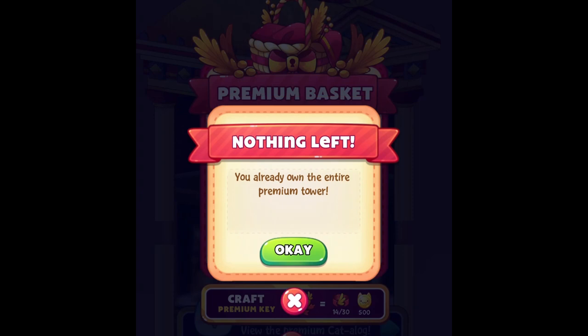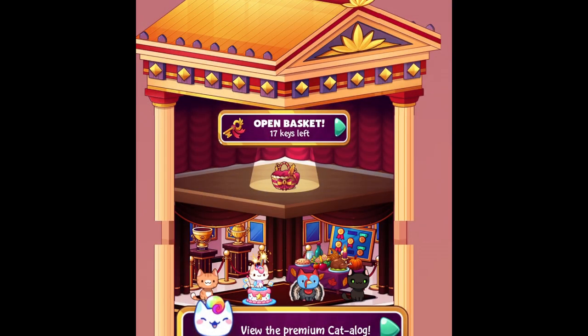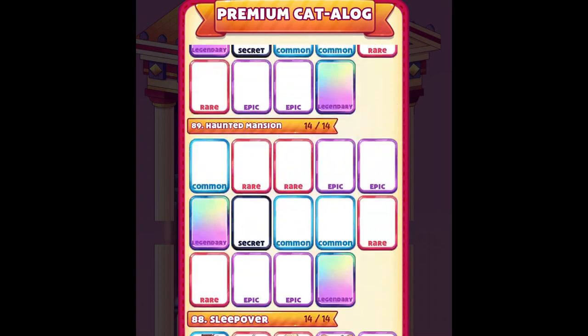Alright, so now I think I completed it. As you guys can see, it now says that you already own the entire premium tower. So now what we only have to do is just wait for the bees event — I'm still missing a lot of cats and decos from the bees event.